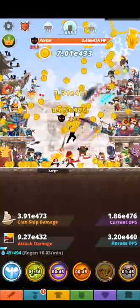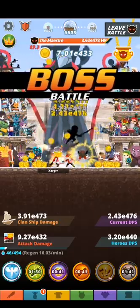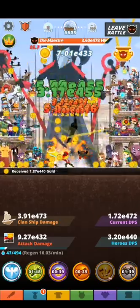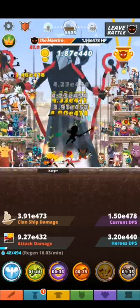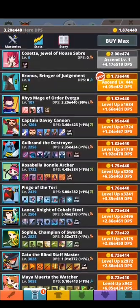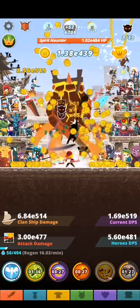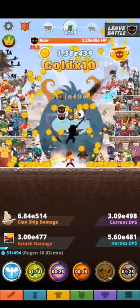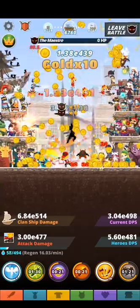That's a huge increase in power even if it's only four skills — the mana cost is less and you get a huge increase in power and gold income. Just invest in two skills: Worker and Hand of Midas. Keep the rest at first level.